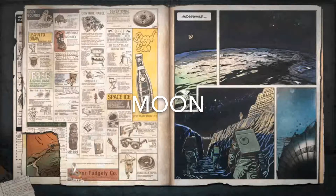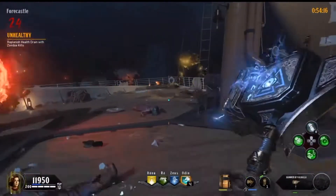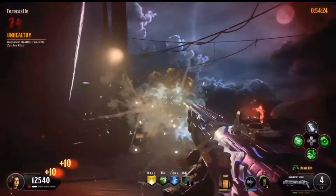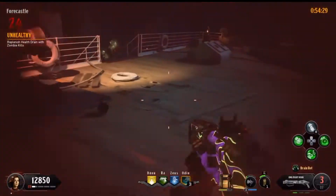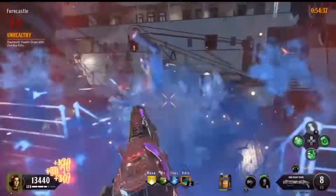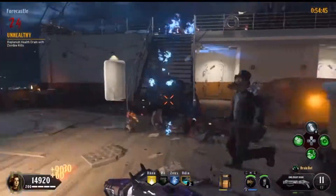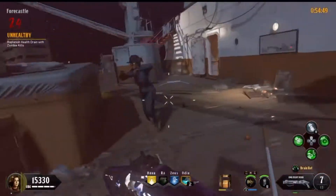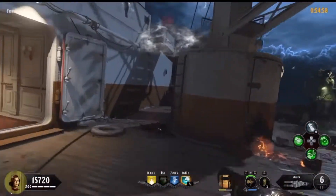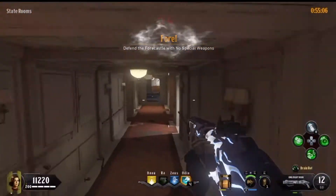Coming in at 9 is Moon — a great map remastered in Zombies Chronicles. Very difficult and fun, though the Easter egg is heavy on RNG — needing the right excavator, weapons, and equipment at the right time. We saw the QED, the Gersh Device, and the Wave Gun, one of my personal favorite wonder weapons. Moon was the conclusion of Black Ops 1, with the cliffhanger of Earth blowing up leading perfectly into Black Ops 2. The Zombies Chronicles remaster made it even more vibrant and fun — comes in at number 9.